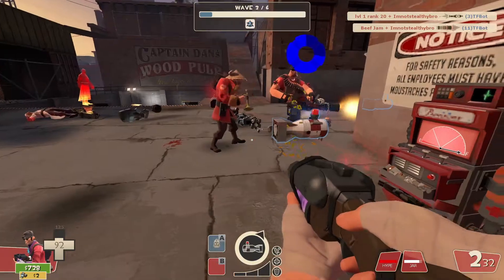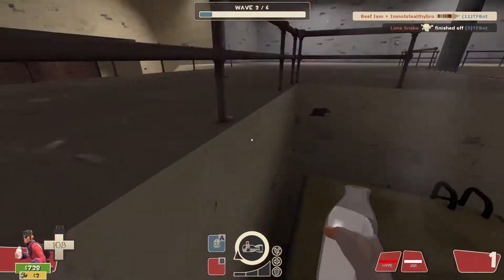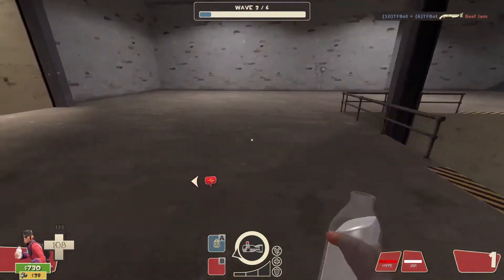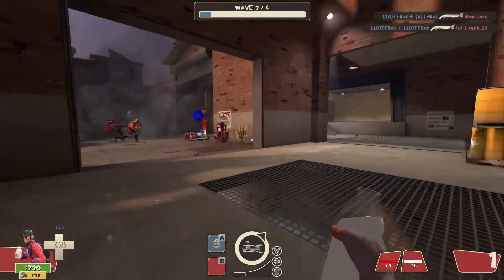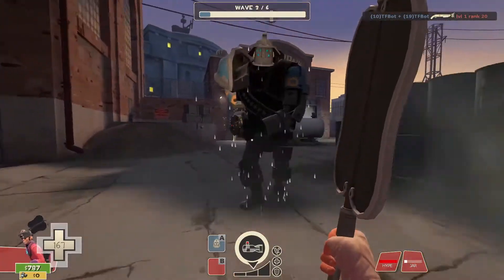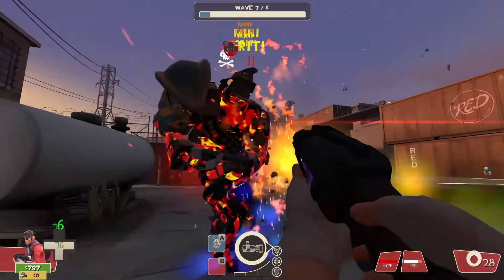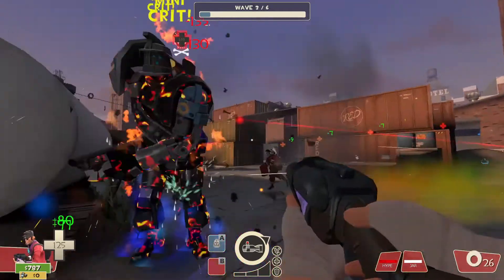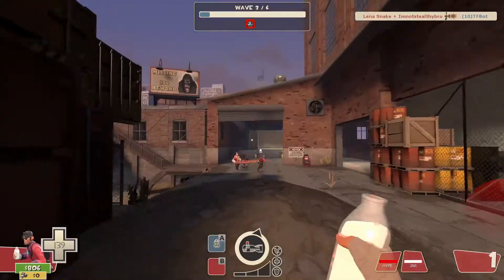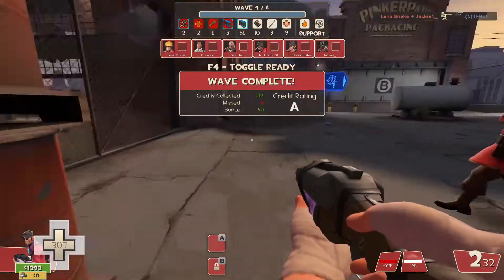You want to make sure to throw your mad milk and then let your pyro either Third Degree them or gas canister them — either will work. Also, if anyone has a problem where the game freezes and then snaps you back two seconds, let me know what causes that, because it happens to me in MVM and in regular Capture the Flag modes and gets me killed.